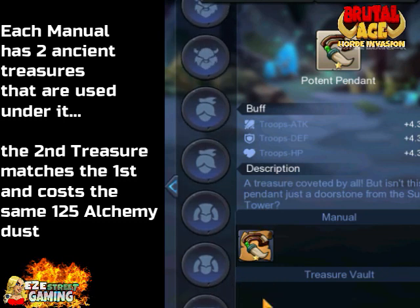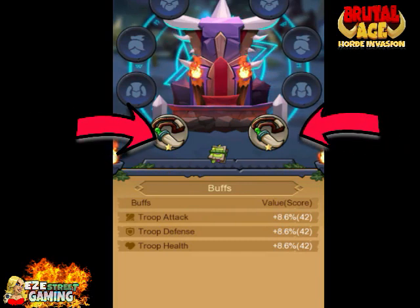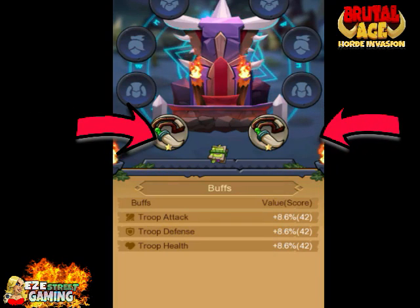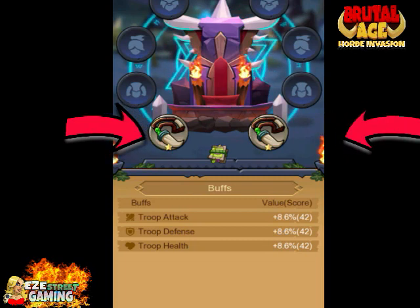They'll be the same exact one — one on the left side, one on the right side. So for the pendant I actually have two pendants, one on the left and one on the right. They each cost 125 alchemy dust, so after I bought the first one I had to go back out and get more alchemy dust to buy the second one. That doubled the bonus — so it wasn't just 4.3%, it was actually 8.6%. They also have a number total for that, though I'm not quite sure how all that works together — we'll find out more about that later.